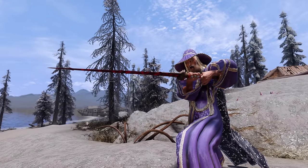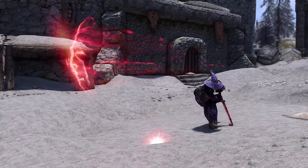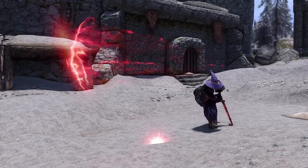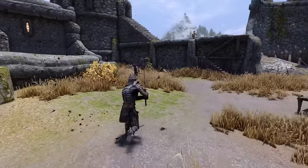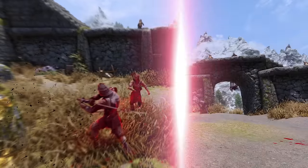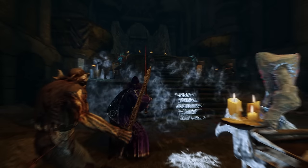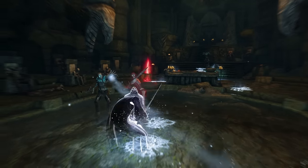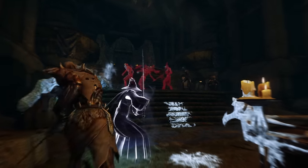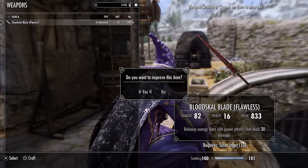The reward is absolutely worth the risk. The Blood Skull Blade isn't just about brute force — it holds a unique power that sets it apart. With every power attack, you'll unleash a crescent-shaped energy blast, transforming your melee weapon into a surprising ranged threat. These blasts pack a serious punch, dealing 30 damage. So if you're a warrior who usually struggles to take down foes from a distance, the Blood Skull Blade is your new best friend. For a creative combo, try those blasts while under the effect of the Become Ethereal shout — you'll become a force-wielding ghost, completely immune to damage while peppering your enemies with lasers. And best of all, this weapon never needs recharging and can be upgraded, ensuring its power keeps pace with your own.